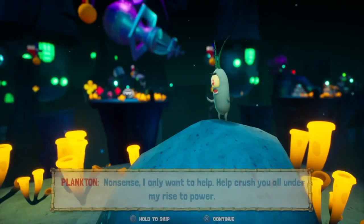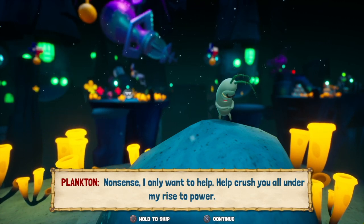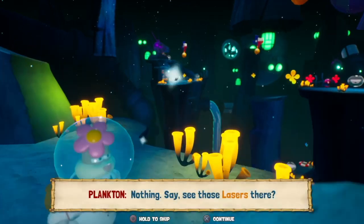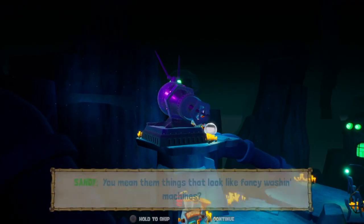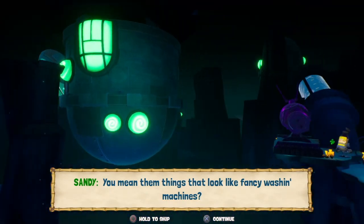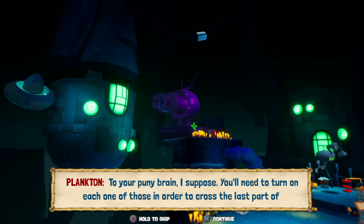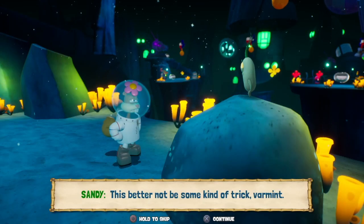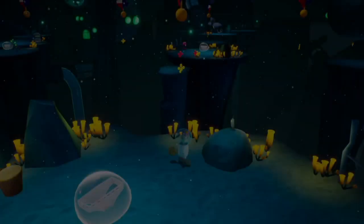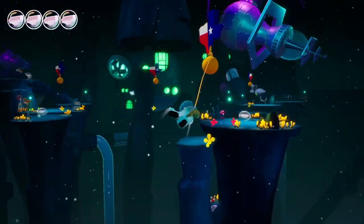Plankton says he only wants to help — help crush everyone under his rise to power. The NPC says those lasers look like fancy washing machines — you'll need to turn on each one in order to cross the last part of the Trench of Advanced Darkness. This better not be some kind of trick. All right, let's start swinging, let's get to work.